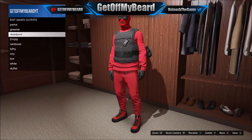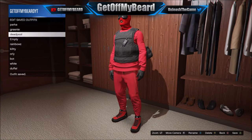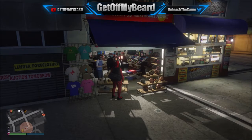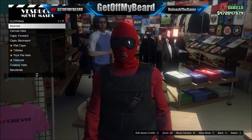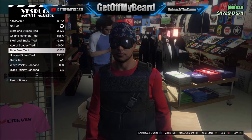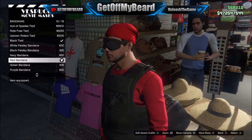We only have one step left. Go to any clothing store and go to the hat section. Go ahead and buy the red bandana — I did it at this section, but you can use any store you like. You just need to go ahead and buy the red bandana, as you can see here.